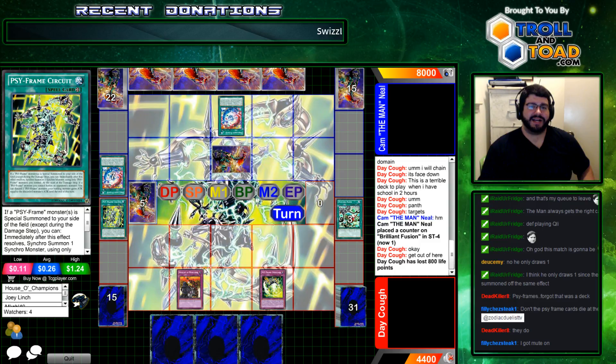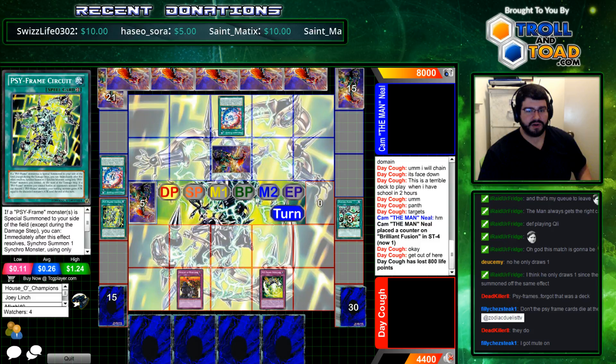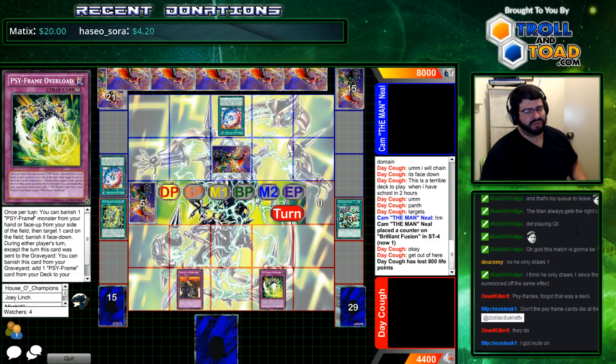Two diminished Brilliant Fusions later, and now we can just pitch that joker and get rid of the face down, unless it can only target face up cards. Target one card on the field — yeah, it's anything. So he has juice for that in his hand and we know it. He can just get rid of that any time. And now the pass game.